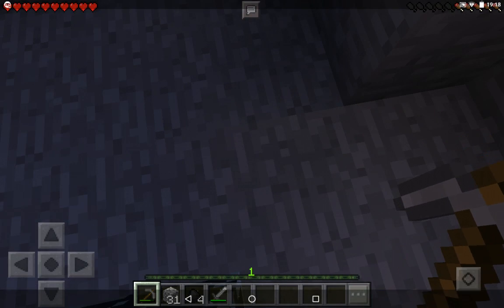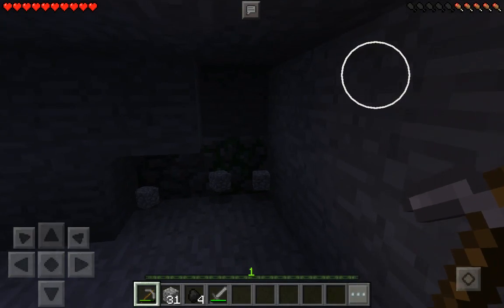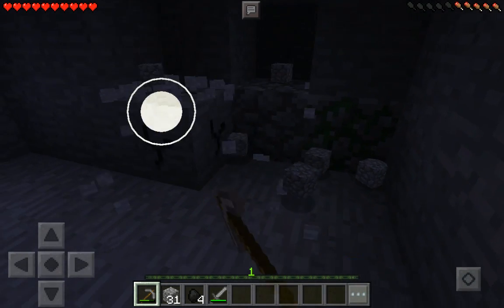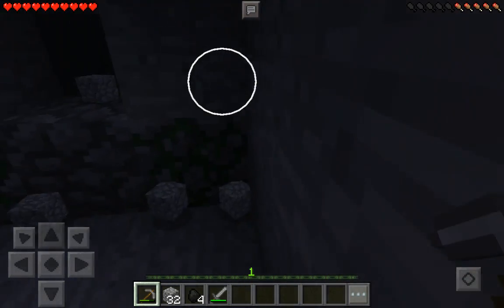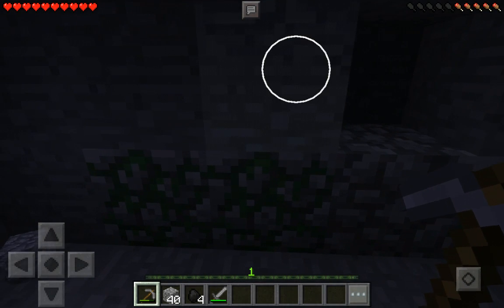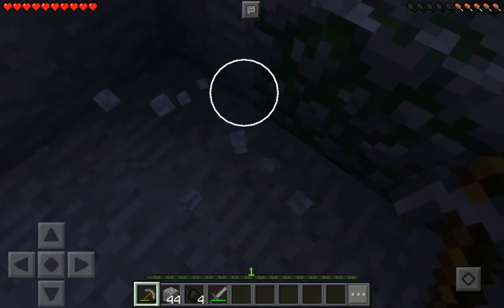I am absolutely amazed - I remembered something like this was gonna happen because I played this map before. I now know where the spider sounds are coming from. Can you see this? This is mossy cobblestone. Mossy cobblestone usually always means one thing - that's right, we have found a spawner!